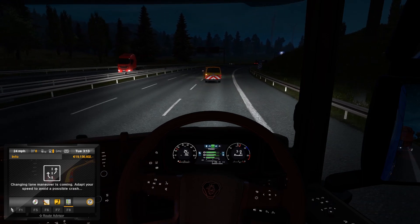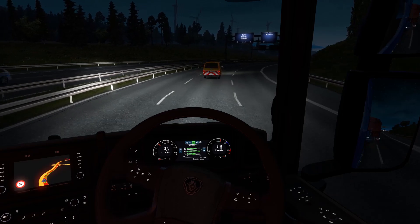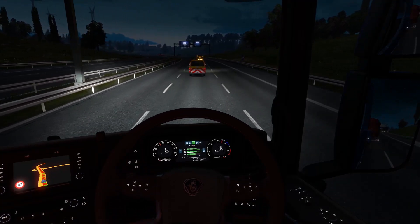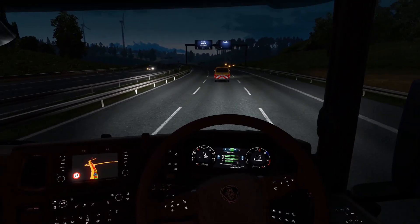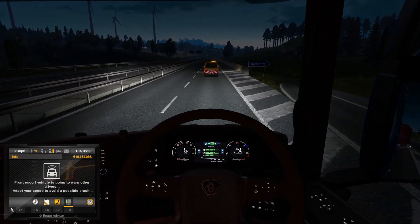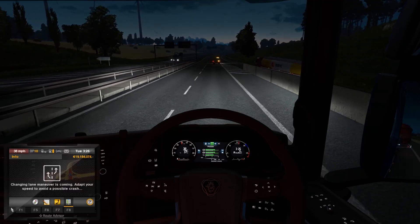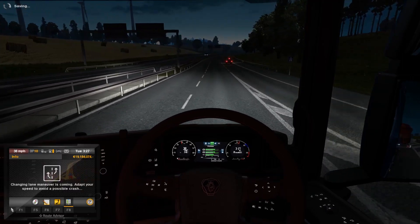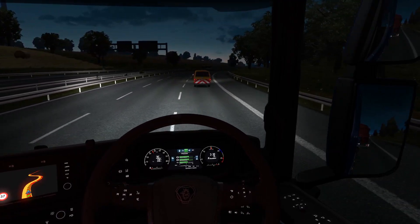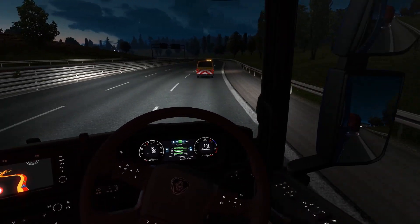Changing lane maneuver is coming - adapt your speed to avoid a possible crash. Here we go then, changing up a gear - 37 is still our speed, we are in the middle lane now. The escort vehicle is just dabbing the brakes a little bit, so I'm just going to back off the throttle. Oh, there's a little pickup truck. Front escort is going to warn other drivers - adapt your speed to avoid a possible crash. Is he going to stop this lorry? He is, yeah. Am I now pulling back in behind? I'm going to change down just for this little hill.